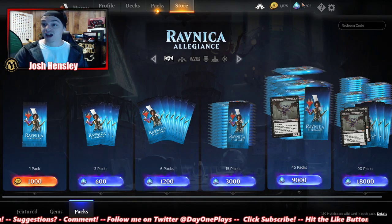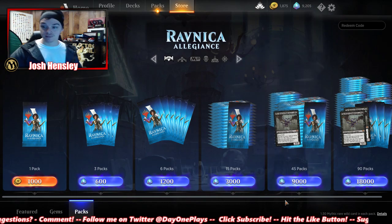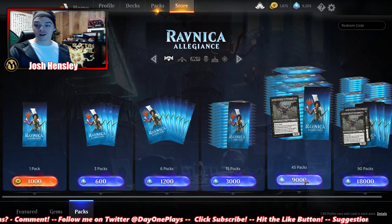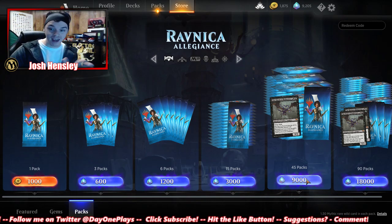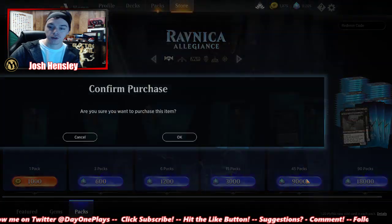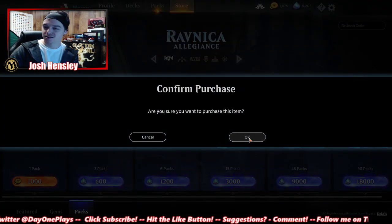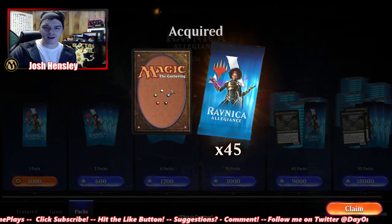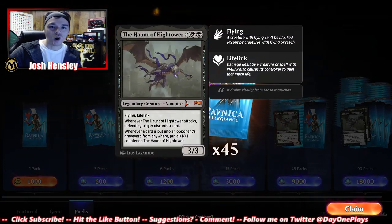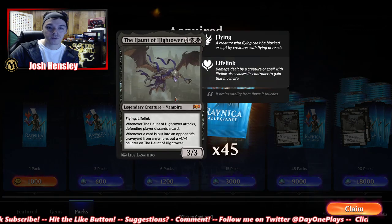We have 9,205 gems, and you guys know what that means — we are going to be opening 45 packs, 48 of the set total. Are you sure you want to purchase this item? Yeah, I'm pretty sure. There we go, we got 45 packs and the Haunt of High Tower.